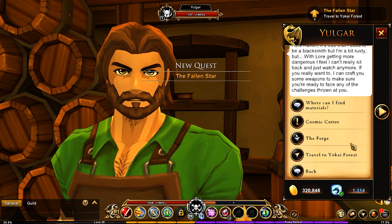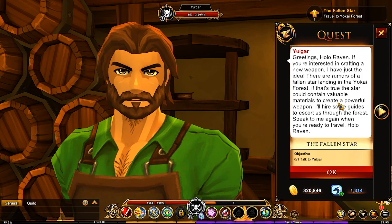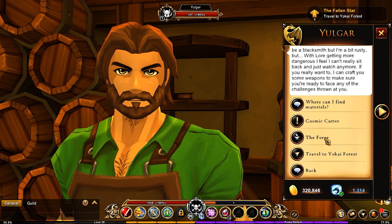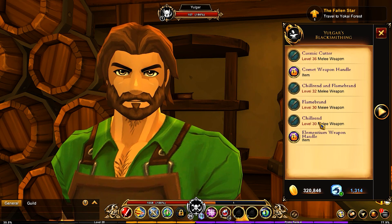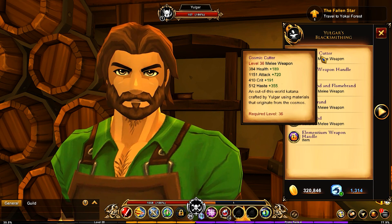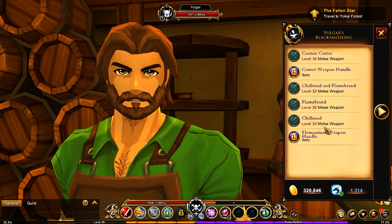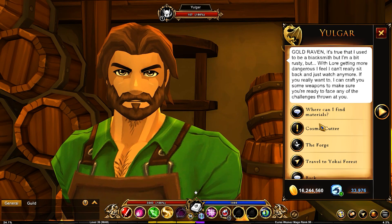Now you have access to the Cosmic Cutter quest line and the forge. The weapons available here are level 30, level 32, and level 36 — currently the best weapons in the game. Look at the stats compared to level 26 gear. At this point, jump over to the main account and get started with the next quest.